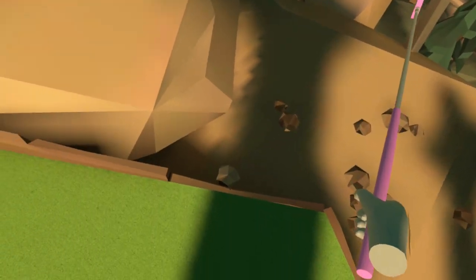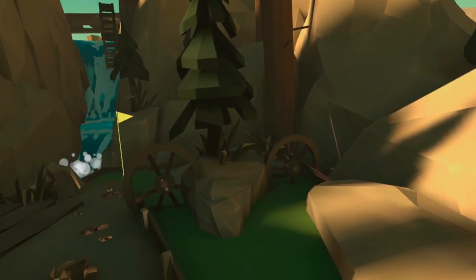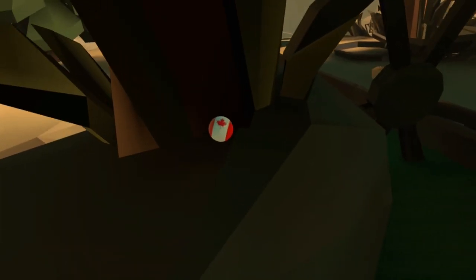Onwards to hole five — this one took a little bit longer to find. As we look out, straight ahead you've got the tree in the middle of your view, so you want to go to the other side of this tree and then turn back, and you can see tucked away is our Canada ball.